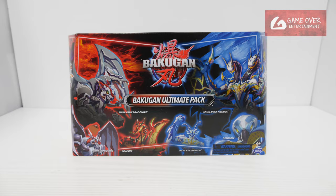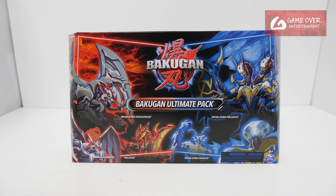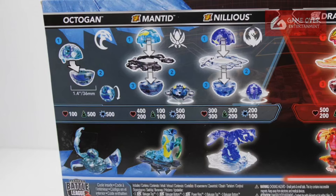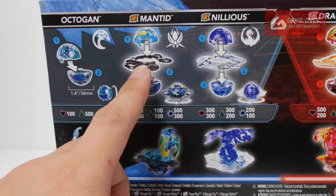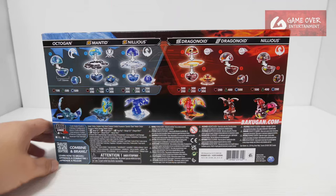I like the packaging it comes in. There's one side which is red and one side which is blue — very nice design for the package. Have a look at the front and the back. You can see all the different characters: we have Octagon, Special Attack Mantid, Special Attack Nilius, Special Attack Dragonoid, and the core version of Titanium Dragonoid and Nilius. All in exclusive colors.